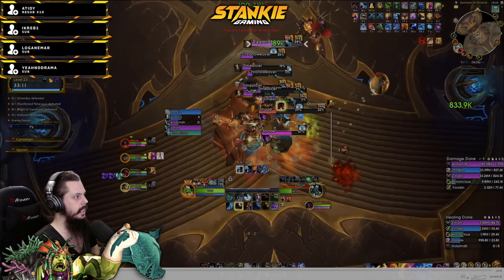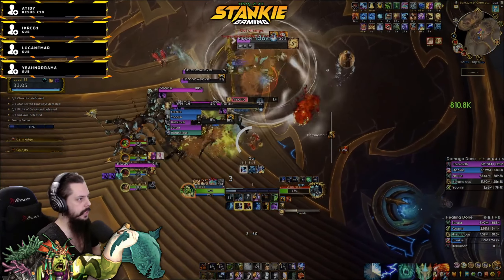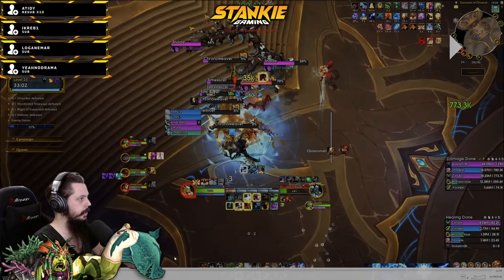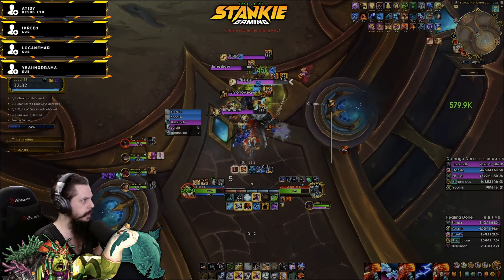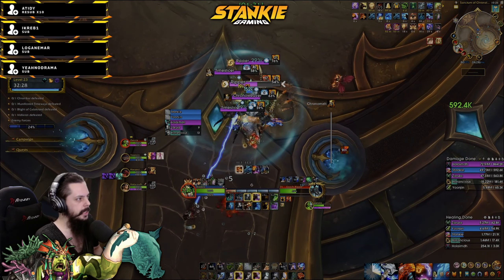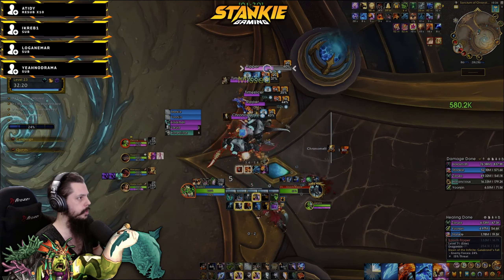I focus on the two Rippers and try to keep Flame Shock up on both of them - Lashing Flame and Elemental Blast - because they have way more health than anything else in the pack. There was two Rippers in this pack, one's still alive and miles ahead of the other mobs in health. Our demon hunter peaked at around 1.5 million DPS, so yeah, the Ripper is what I focus on.